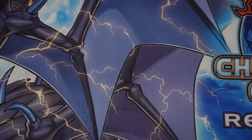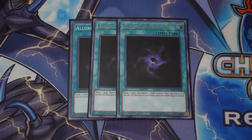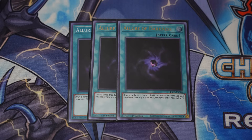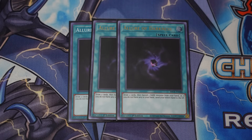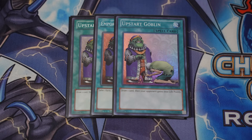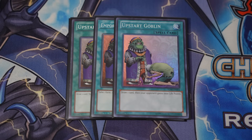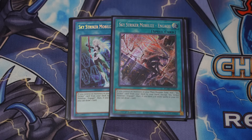Moving into the spells — we got triple copies of Allure of Darkness for that draw power. We're playing a good amount of Darks. That's another reason for the Armageddon Knight and the Dark Greffer; they are additional targets for your Allure. And we also pair it with — that's right — a 37 card deck, baby. Upstart Goblin at three. You know we got to play it, because if you saw the title, you know that we're also chilling with the Sky Striker package. So I'm playing two Engage — I mismatched them, I don't care.